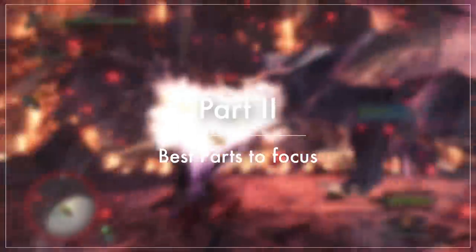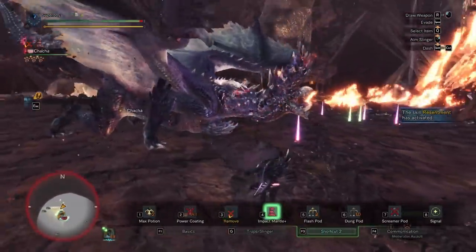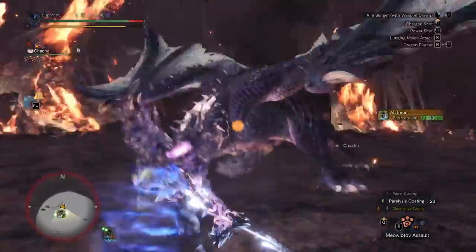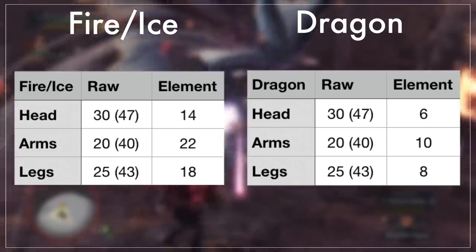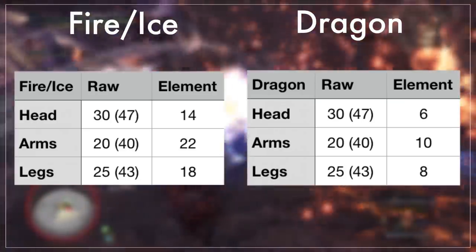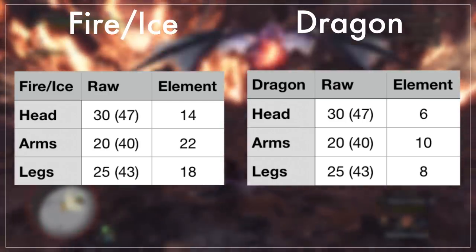A question I get asked a lot is: what part should I focus and why? If you look at Bow runs, some go for the head, some for the back legs, and some for the front legs. To understand what's best, let's look at the hitzone values. The three parts to consider are the arms, the legs, and the head. The head has the highest raw hitzone value but the lowest elemental. The arms have the highest elemental value but the lowest raw. And the legs are an average of both.